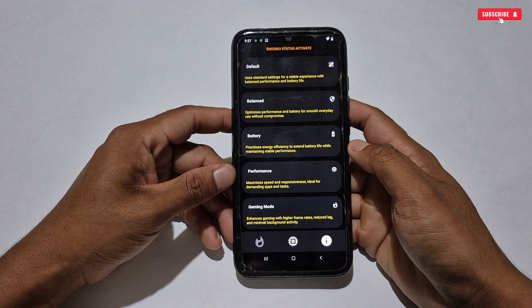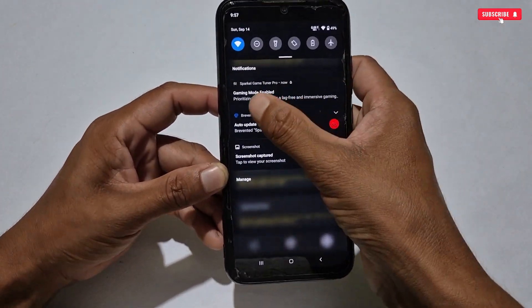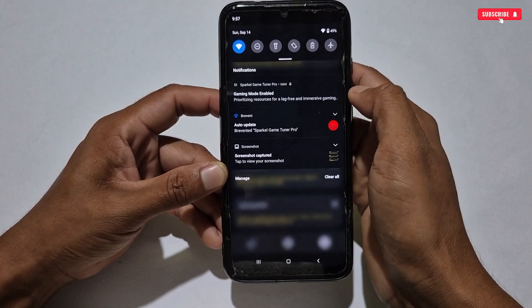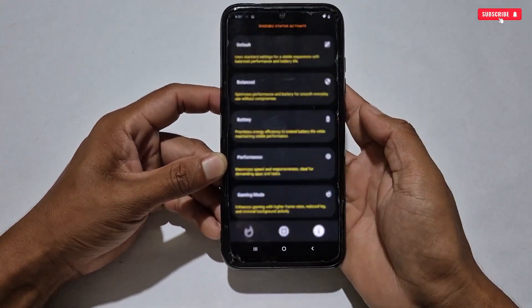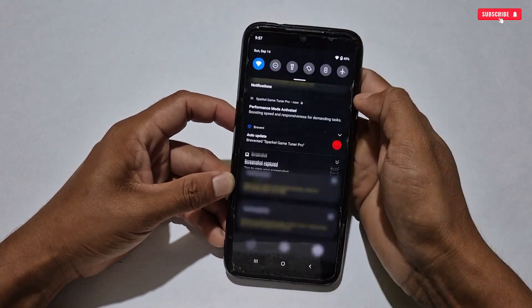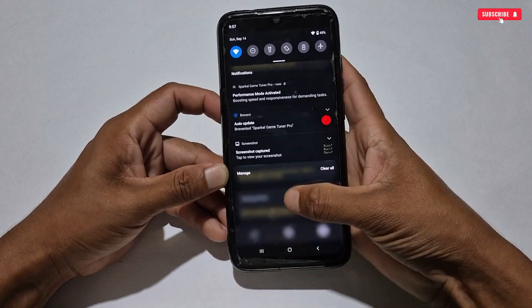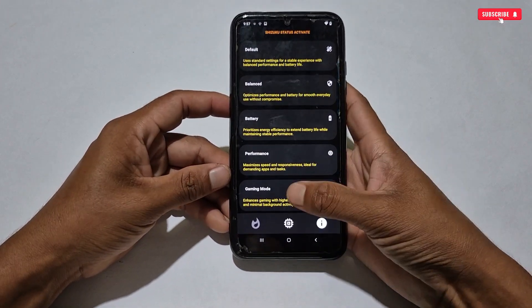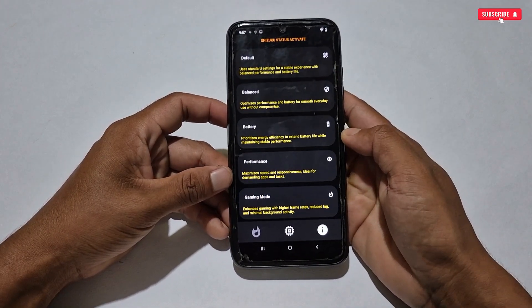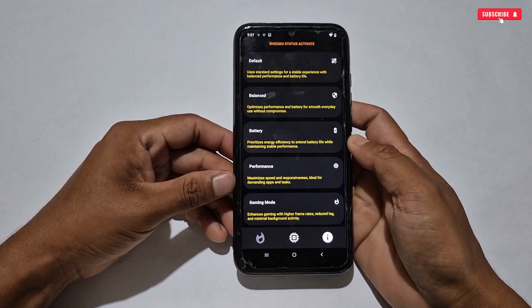The mode will be applied on your phone automatically. For example, when I apply Performance Mode, the phone will vibrate once it's applied. You can check the notification bar — it will show that the mode has been enabled. Enabling a mode is very easy; you just tap on it and it's applied automatically.